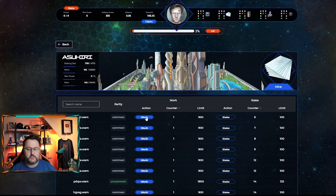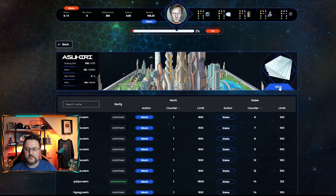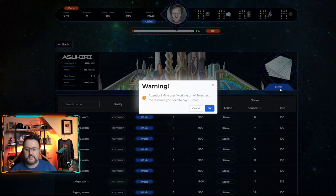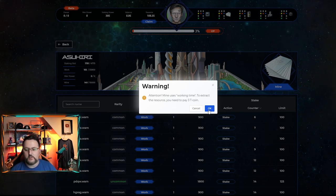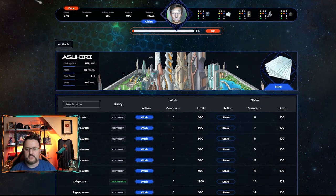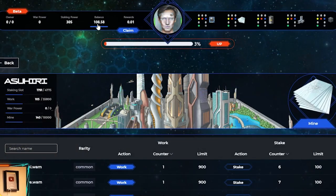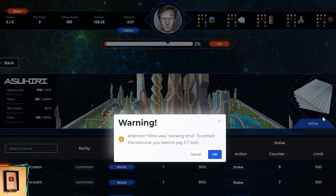It is over eight hours later and my work has completed. When you are working you cannot mine, and when you mine you cannot work — keep that in mind. Let's go over to the mine area and click on it. It says attention, mine uses working time to extract resources and you need to pay three T coins. Currently it shows 108 balance but it's actually less than three so if we hit OK — doesn't look like it went through. We have to claim first.